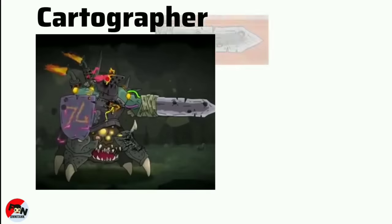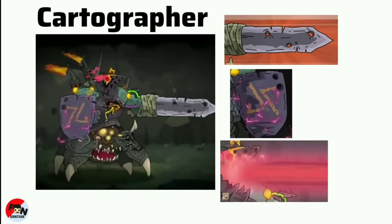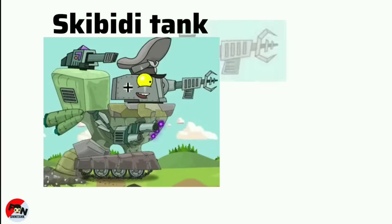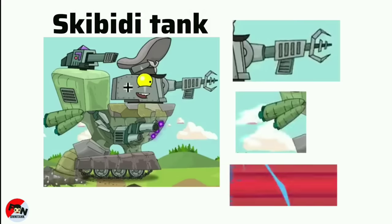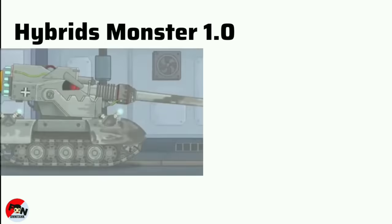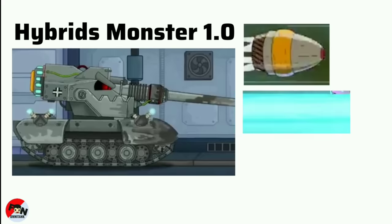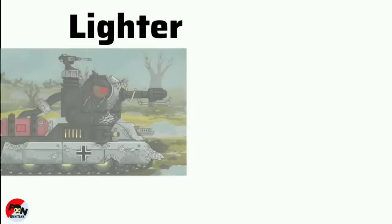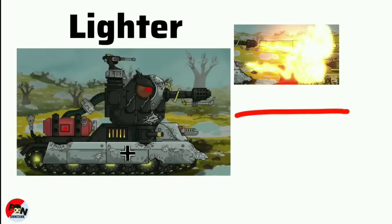Cartographer powered with Hand Blade, Shield, and Laser Blaster. SkibbD Tank powered with Robotic Hand, Flying Z, and Laser Blaster. Hybrid Monster 1.0 powered with Yellow Bullet, Yellow Bullet Laser Blaster, and Shield. Lighter powered with Fire and Laser.